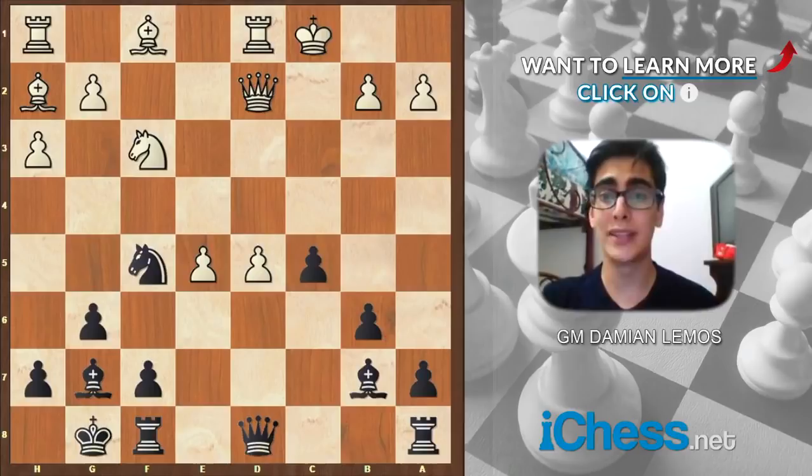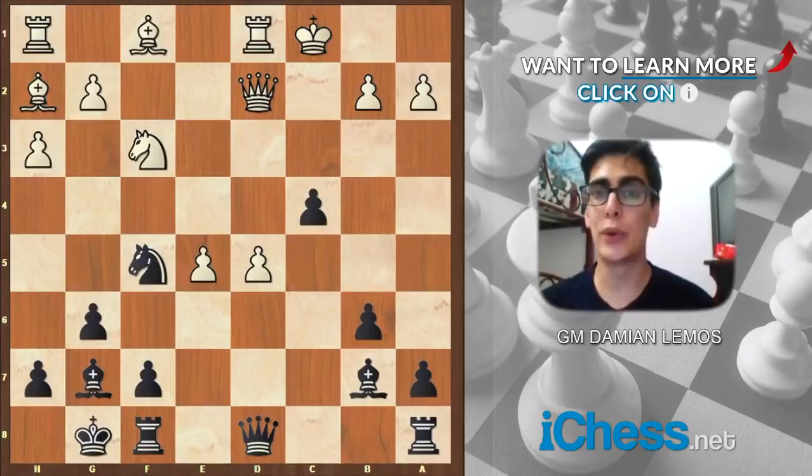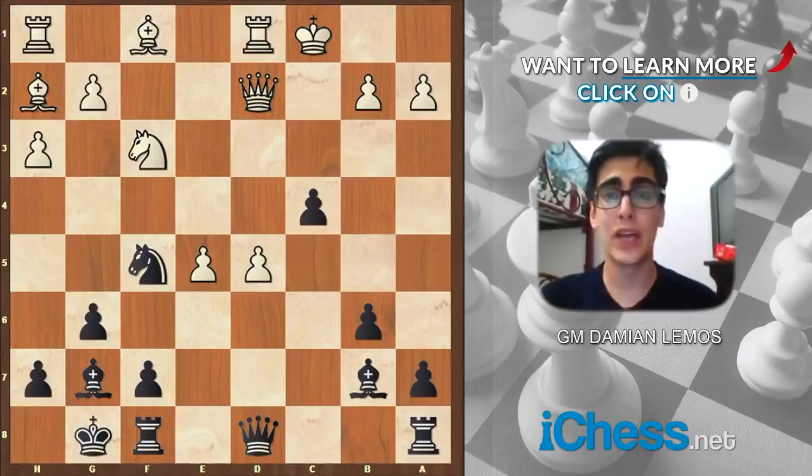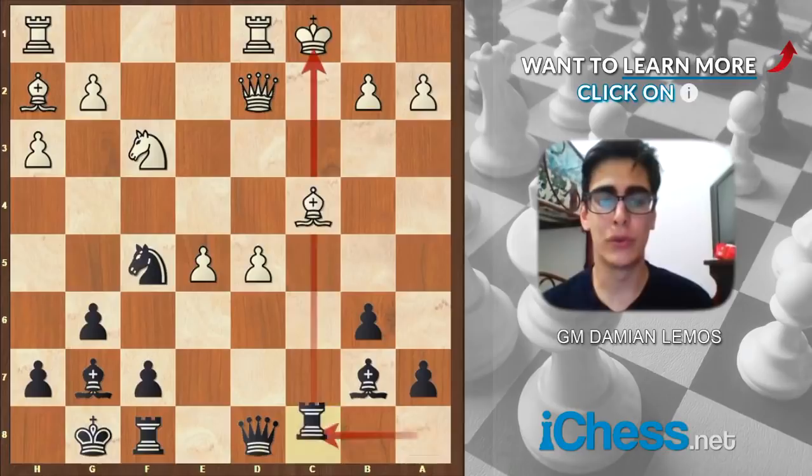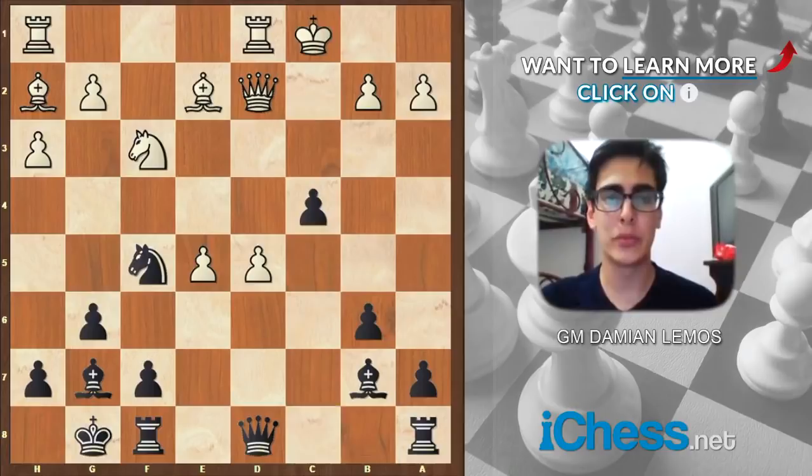He plays d5 and it looks like he's closing the position and getting a passer. But we have an attack on the c file. And these pawns look strong, but we have to realize they are weaknesses. Anand continues with his power play and he plays c4 — I love this move. White cannot take. But even if he could, it's an achievement for me. He cannot take because of rook c8 followed by b5. So he plays bishop e2.